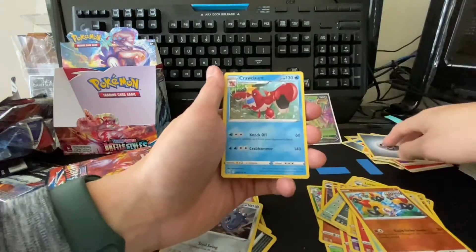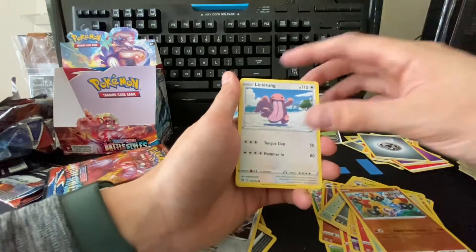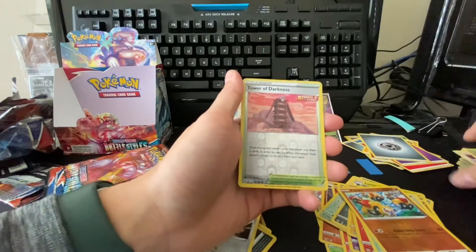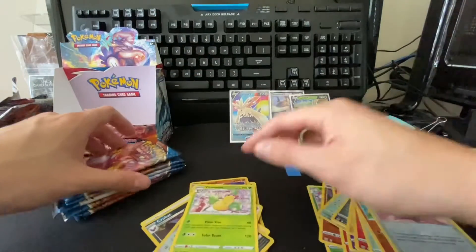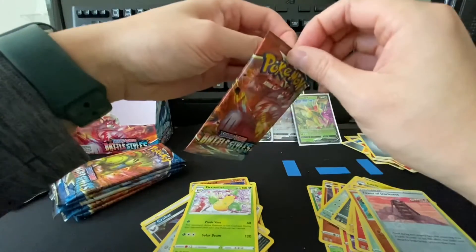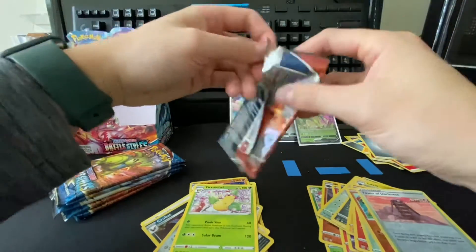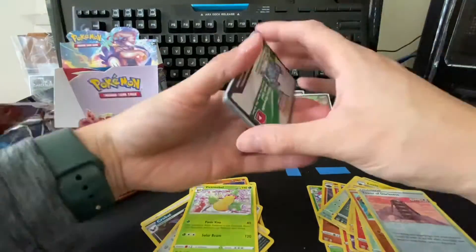Steel Energy, Crawdaunt, Tower of Waters, Corrina's Focus, Lickitung, Horsea, Mankey, Marill, Forewarmth, reverse Tower of Darkness, and a Victreebel. Victreebel — I feel like I haven't seen that in a long time. I remember watching Pokémon back in the day where Victreebel would constantly swallow James whenever he got chosen to come out.